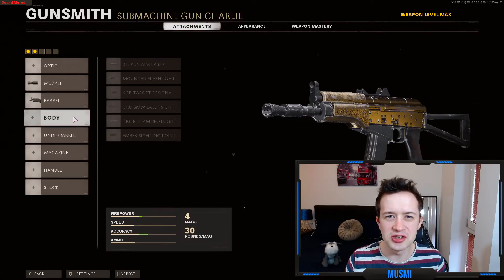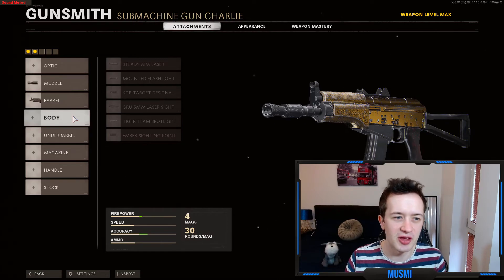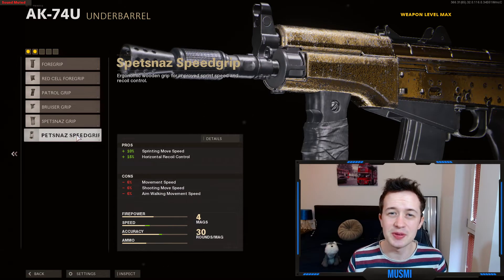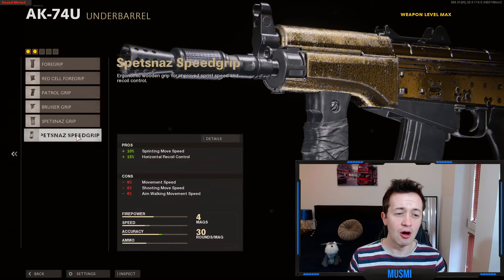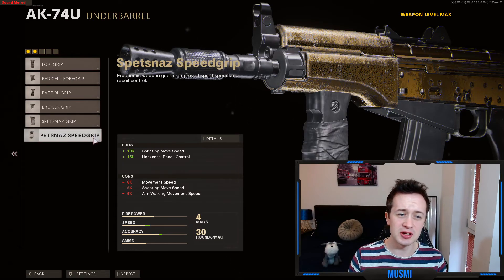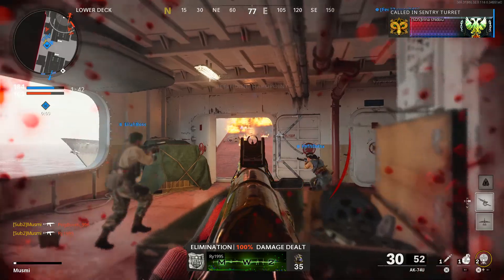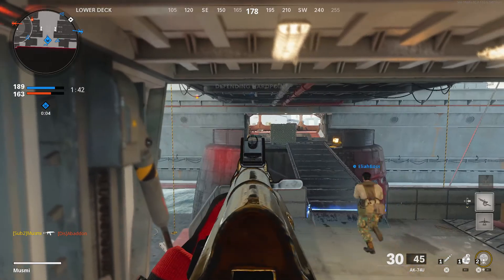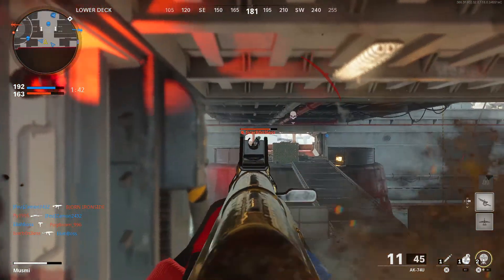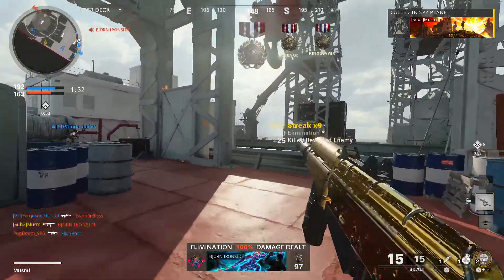We skip the body/laser slot as those only give reveal distance or hip fire accuracy, which aren't as impactful as other attachments. On to the underbarrel, where we use the Spetsnaz Speed Grip. This is an attachment I recently started using and it has changed my game. The main draw is that 10% sprinting move speed — you can absolutely fly around the map, getting to objectives and making rush routes. You also get 15% horizontal recoil on top of that. I honestly think I'll be using this on any SMG I run from now on.